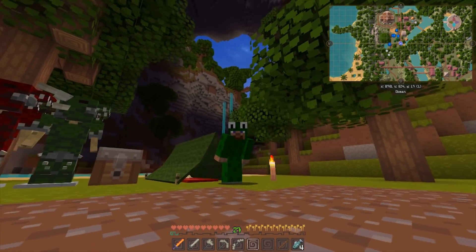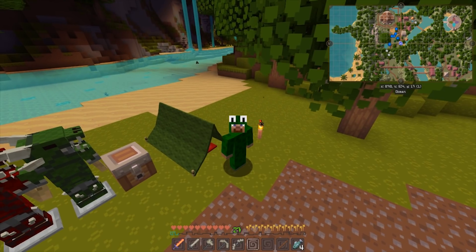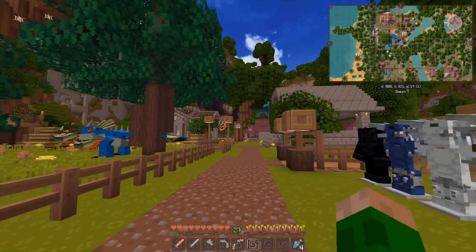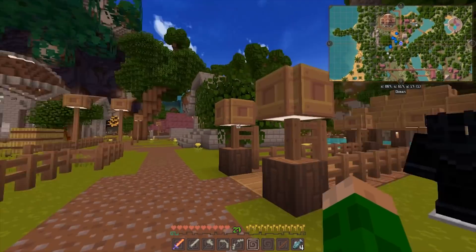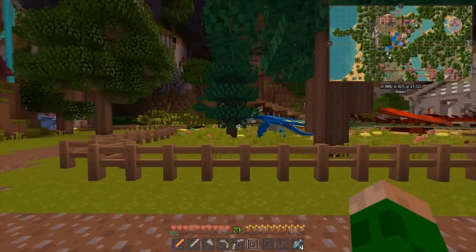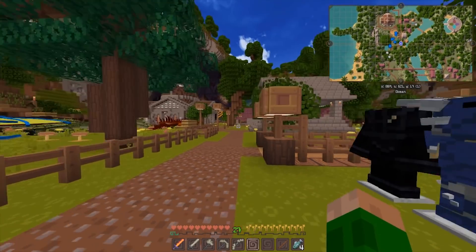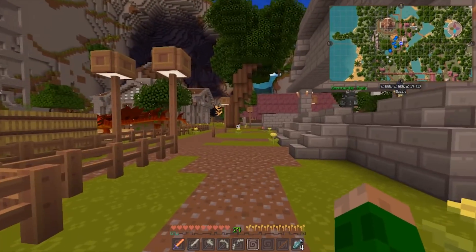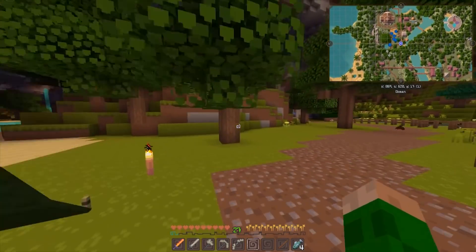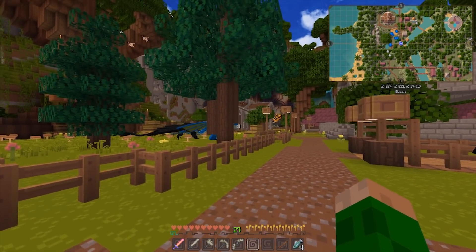Hey, what's going on guys, welcome back to a brand new episode of How to Train Your Dragon with me, Little Lizard. I've been doing a bit of work. We did send the scholar off a few days ago to get some ancient dragon medicine - you need to get the info to figure out how to cure the bewilderbeast. It's gonna be a tough job but I think he arrives back today, which is pretty good.